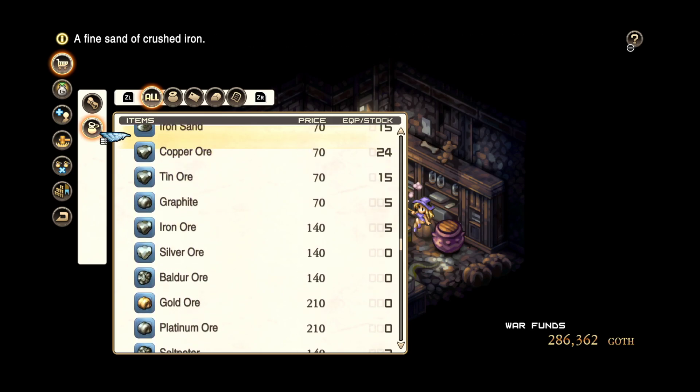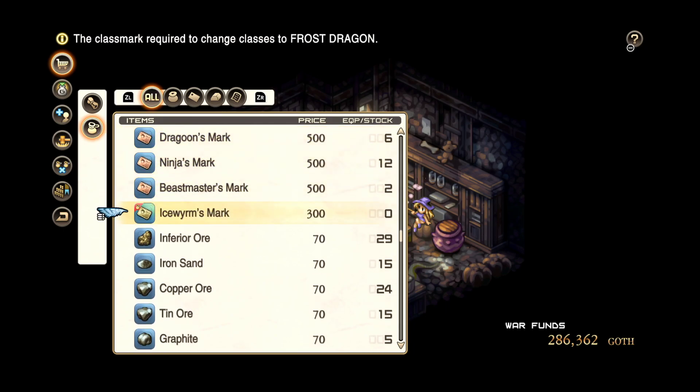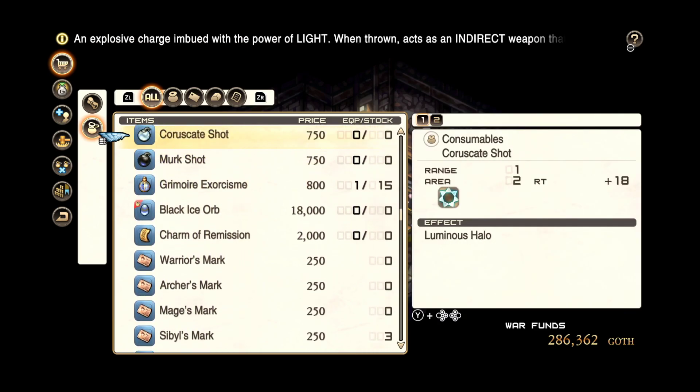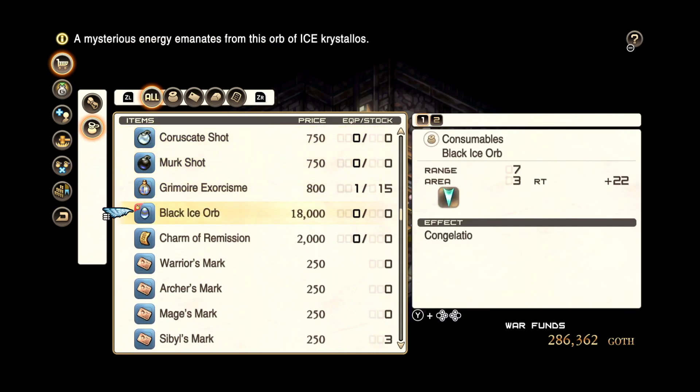What's that? Ice Worm's Mark - oh cool, we can turn any dragon into an ice dragon. That's pretty neat. We got that for selling the dragon. What else do we get? A Black Ice Orb - a consumable worth 18,000. A mysterious energy emanates from this orb of ice. This is Congelato.